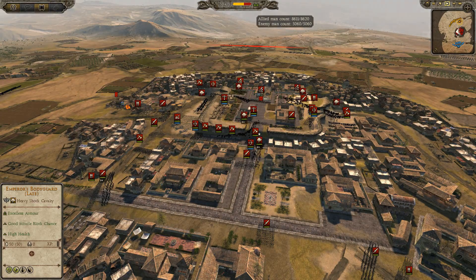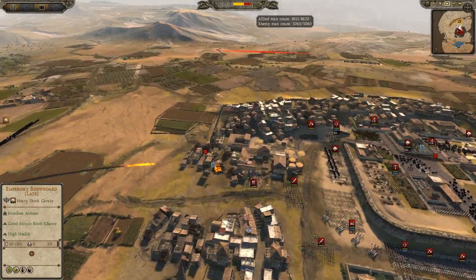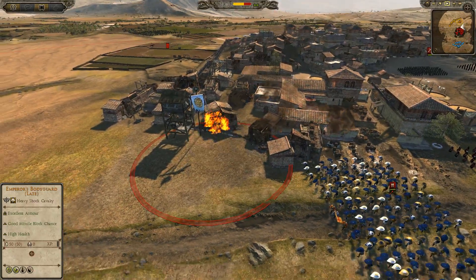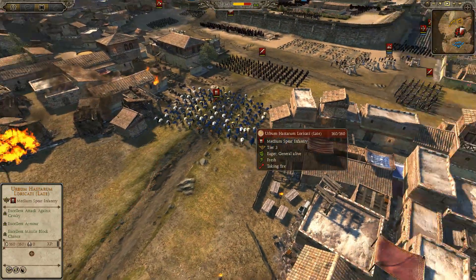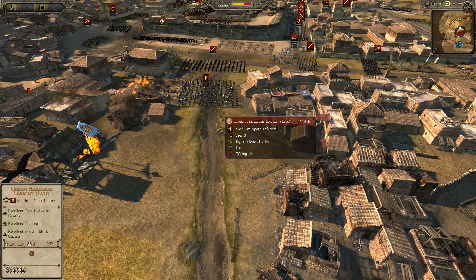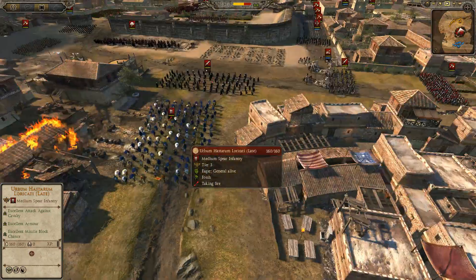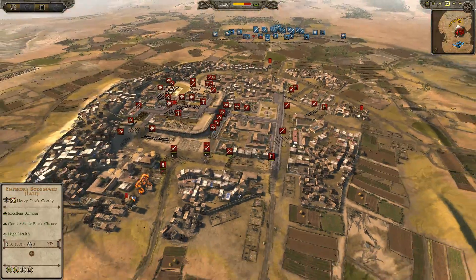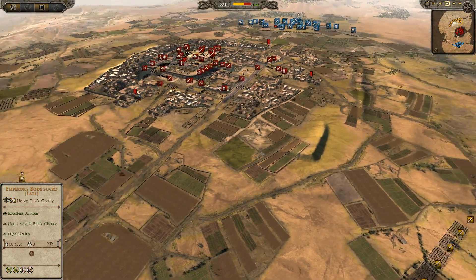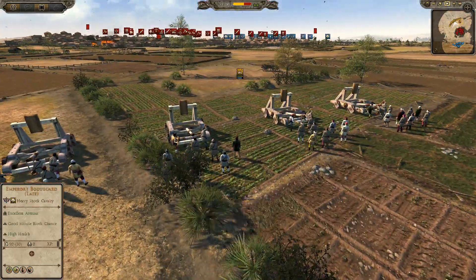The balance of power is quite out of Hamdog's favor — he's really going to have to utilize all of his men to their best if he's going to have any chance of winning. We're getting a couple of volleys off, and the spears with their shields up — the Hastaram Loricati — have been charged to hold these outer walls. It looks like Hamdog is going to push forward his catapult, probably trying to get into range of my catapult and take it out early on in the battle.